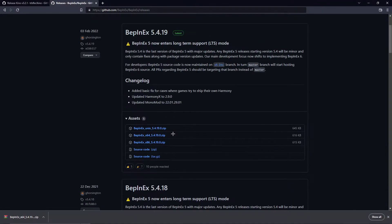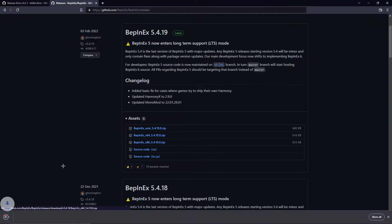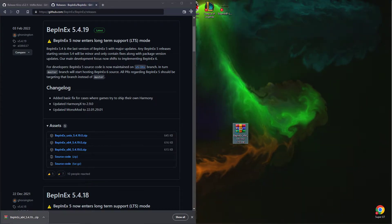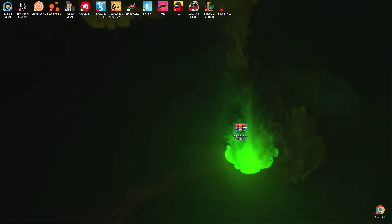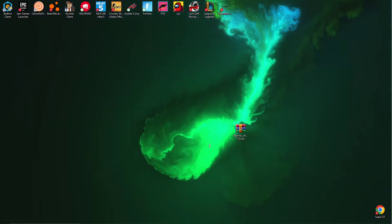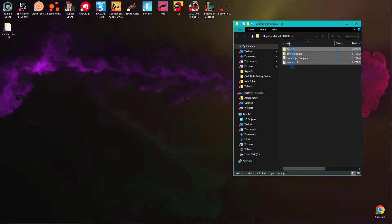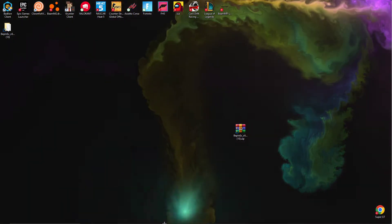First thing you want to do is go to the description down below and get the BepInEx one, go to BepInEx x64. I've already downloaded it but I'll download it again — this should pop up in the bottom left, just drag it over. Right-click on it, go to extract to BepInEx, because you need 7-zip or WinRAR. Make sure you have all the stuff — it should have BepInEx and CatLine and so on. You need BepInEx, it's the most important one.